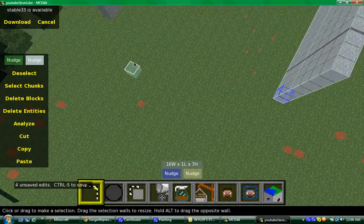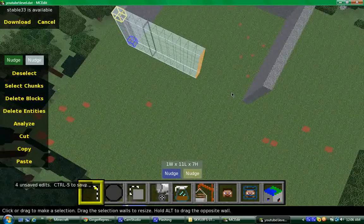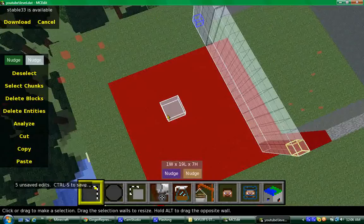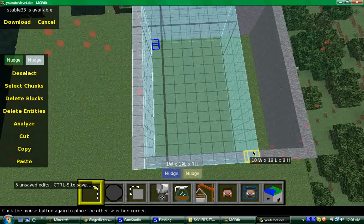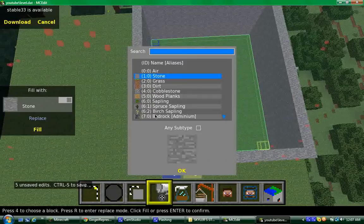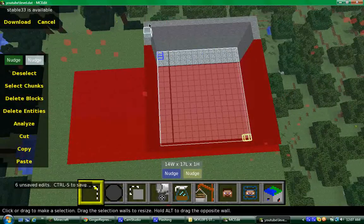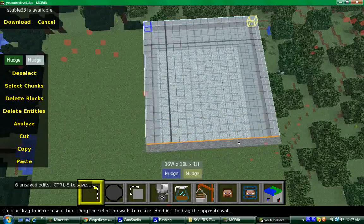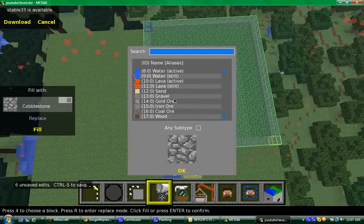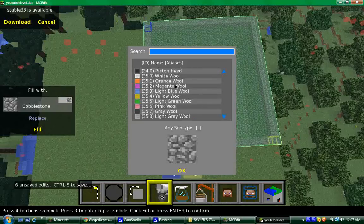The controls on this are a little bit weird — it took me a while to get used to them, but after you do it makes it a lot easier. We'll put a floor in here, make it out of cobblestone. Then for the roof — fill and replace — let's make it pink, switching things up a little bit.